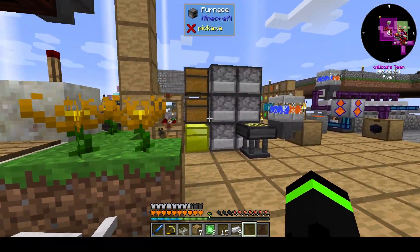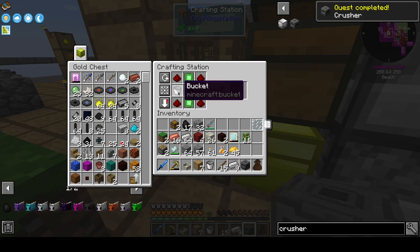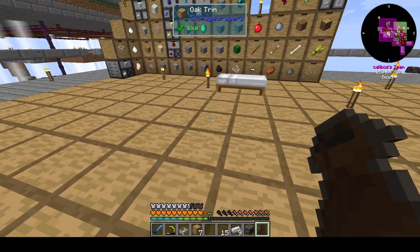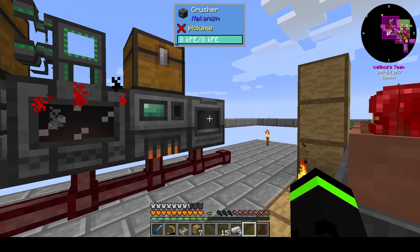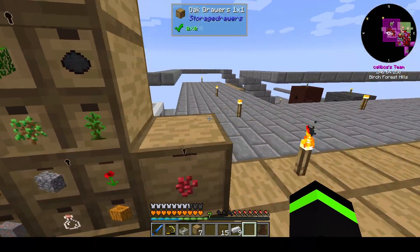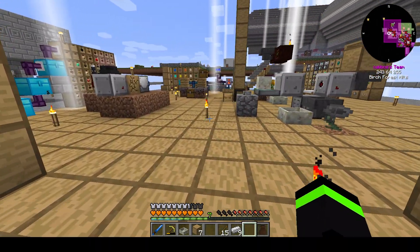We'll toss this in here — we now have access to the crusher, which we'll throw on there. We should be producing more than we're using. Yeah, we're definitely producing more than we're using. Sweet.